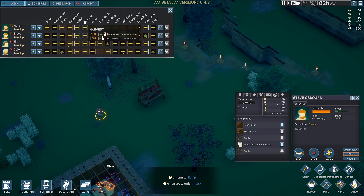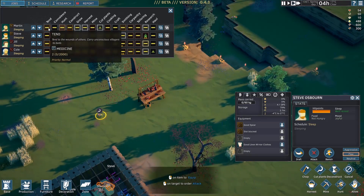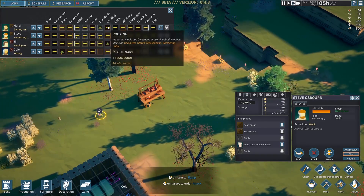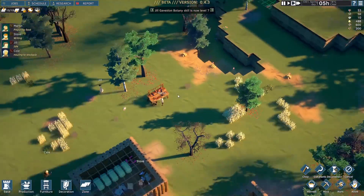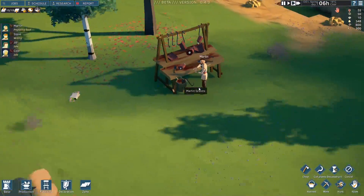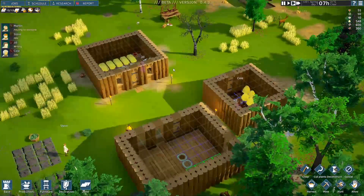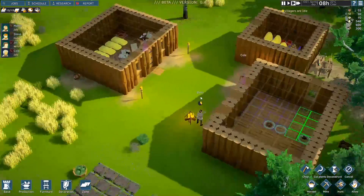Martin's gonna come over here and start butchering the deer. The carcass has been removed — now it's being butchered. Perfect — then they'll come over here to make meals. We need more people — one person on farming, one person on hunting, one person on building. That's going to be a lot of work. We've got villagers that are idle sometimes, but he's not necessarily idle — he's kind of just walking from job to job. Now he's making stuff. I do like that we've got this going. I want to make things more organized now.